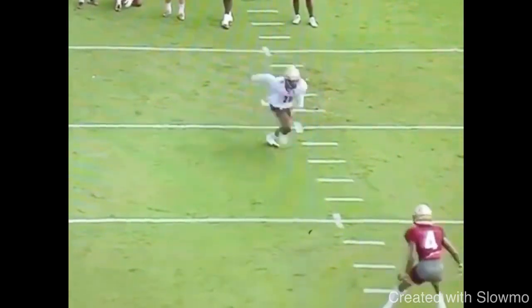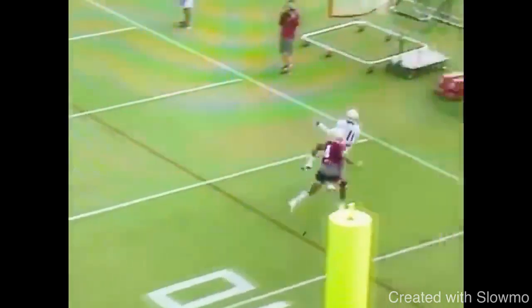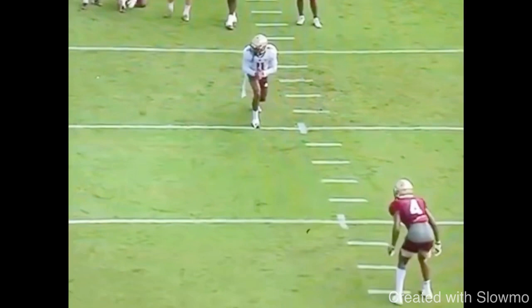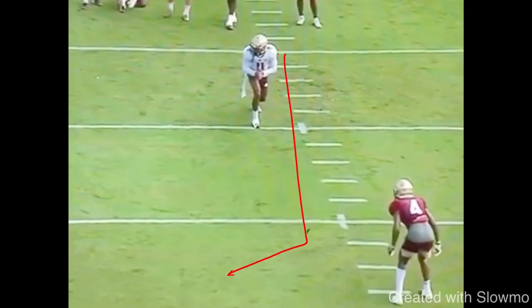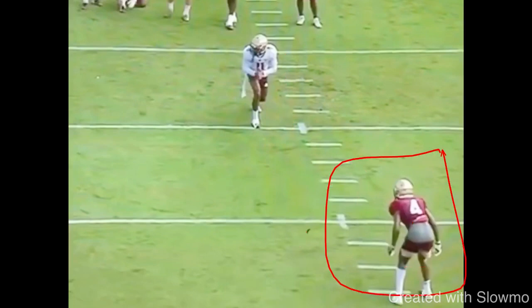The first tip that will always get you open is you've got to understand leverage and be able to attack leverage. This post-corner example shows how we can get a ton of separation based off of the stem. I've got an inside-breaking route like a post, so the goal is to get the DB to really overcommit on the post route and then go back to the corner. It's an outside shade situation, and the main goal is to make everything look the same.